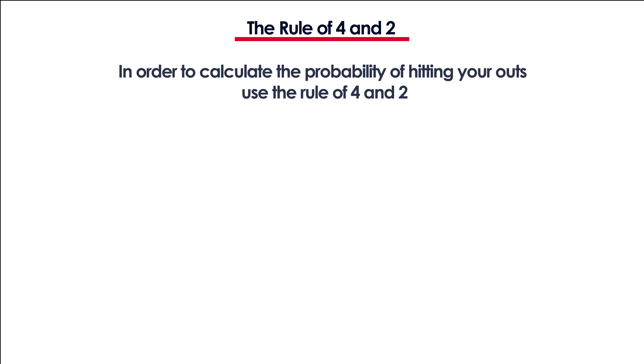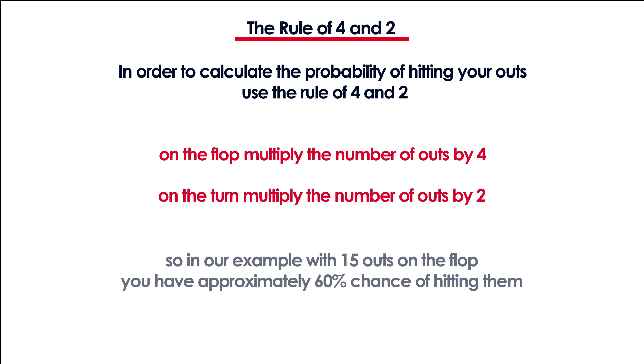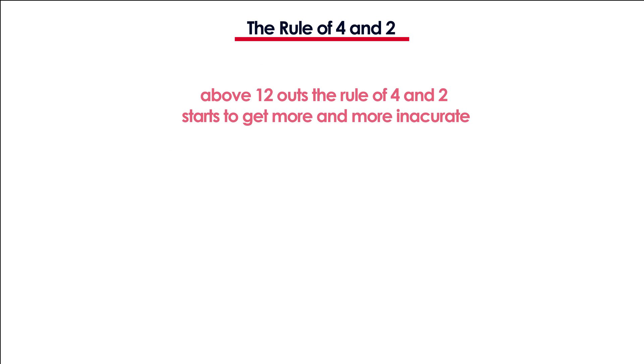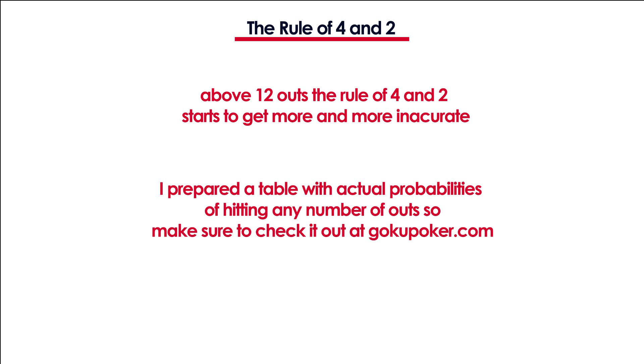To make things easy, use the 4 and 2 rule. On the flop, multiply the number of outs by 4 to estimate the probability, and on the turn multiply the number of outs by 2. The 4 and 2 rule is great as it is very easy to remember. But above 12 outs it starts to get more and more inaccurate, so I have prepared a table with actual probabilities and you can check it out on my site gokupoker.com.